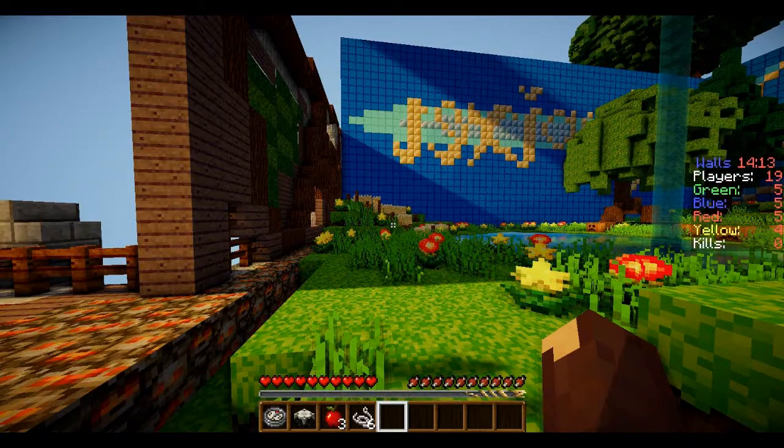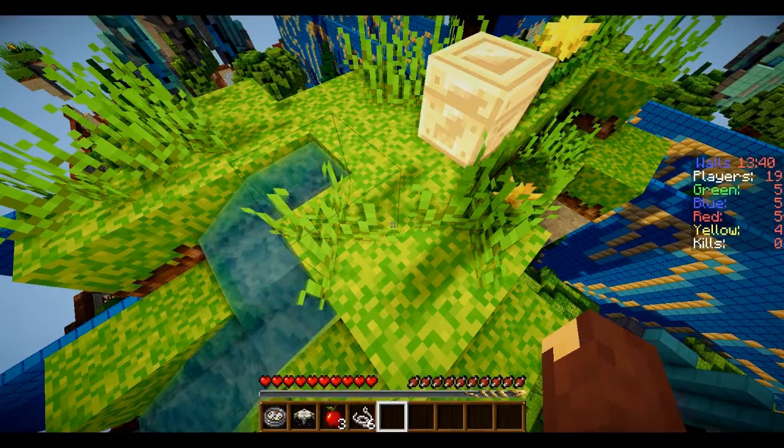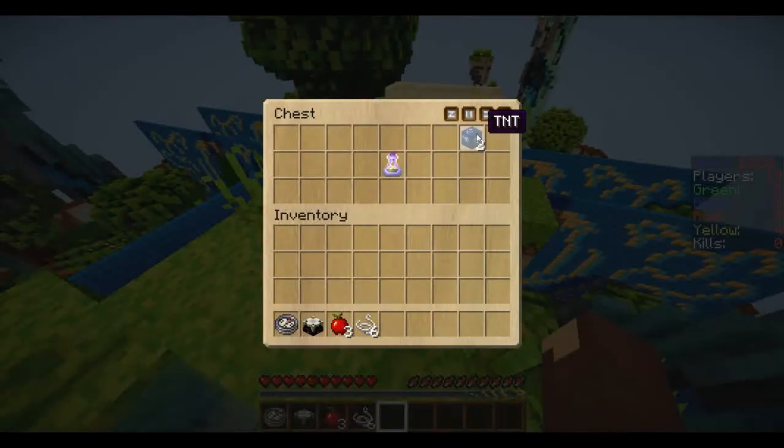After you gather that wheat, we're going to head up to the top of this floating island to get the chest up there. The quickest way up is right up the water. Once on top, simply open the chest — you'll find a bottle of enchanting and some TNT.